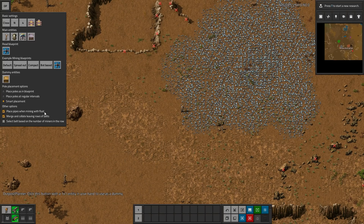Other options include: place pipes when mining with fluid (being uranium), merge and collate leaving rows of belts — that's on by default — and select a belt based on the number of miners in the row. Smart belt selection is not supported when the Blueprint includes underground belts.